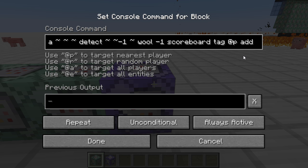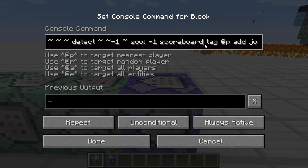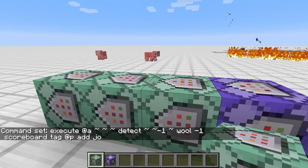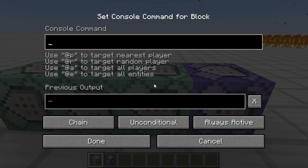Lehet, hogy meg is csinálom. Most csak gyorsan annyit róla, hogy ez egy tömb, amelybe szövegeket lehet fölvenni, és ezt lehet szelektorban tesztelni. Tehát ezt most megírom: scoreboard players tag kukac-p add, hagyjuk neki azt, hogy jó. Igen, ide kell az, hogy players. Így. És a többi command blockban azzal a játékossal futtatom le a dolgokat, akinek ez a 'jó' tag be van állítva.